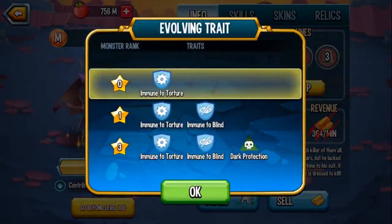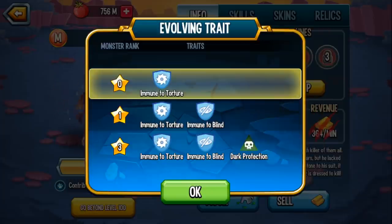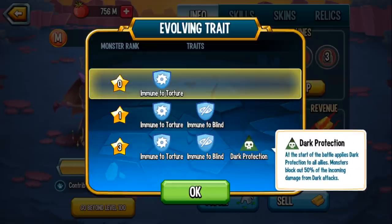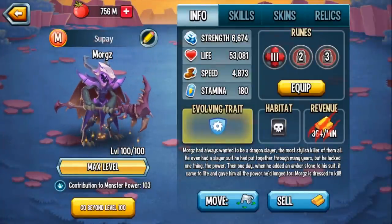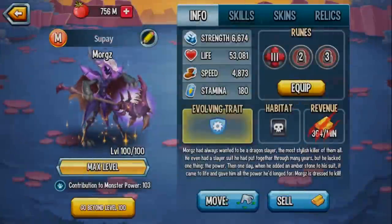His traits: at rank 0 he's immune to torture, and let me just say this is a really good trait. Right now that the mythic monsters are being released with such high crazy stats, immune to torture is so great because they can't be taken down with percentage damage — the only way to kill these monsters is with raw damage output. At rank 1 he's immune to blind, which I'm not the biggest fan of. Yes it helps against total blind, but if you look at the mythic monsters, you already have possession, stun, and freeze out there, so immunity to some sort of control would have been better. At rank 3 you get dark protection — at the start of the battle it applies dark protection to all allies, blocking 50% of incoming damage from dark attacks. That's nice for your allies since as a dark monster you already block dark damage yourself, but it's also not one of the greater traits you can have. In terms of all the traits, I think from all the mythic monsters he has one of the not so great ones — with the exception of immunity to torture, which is awesome.